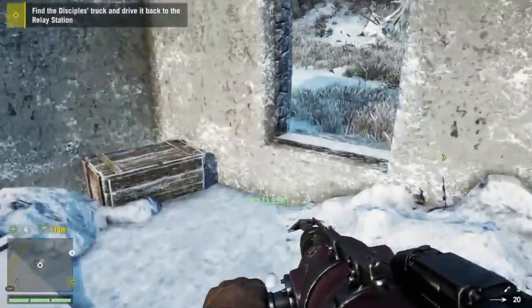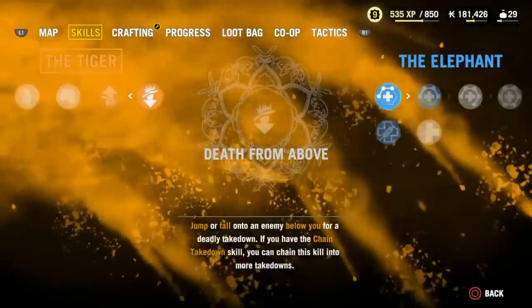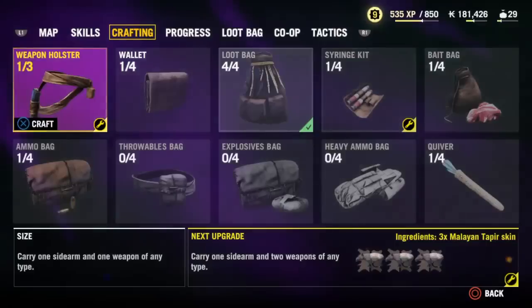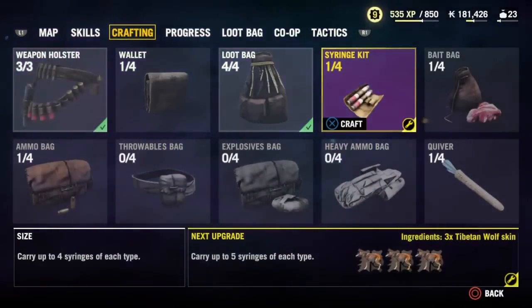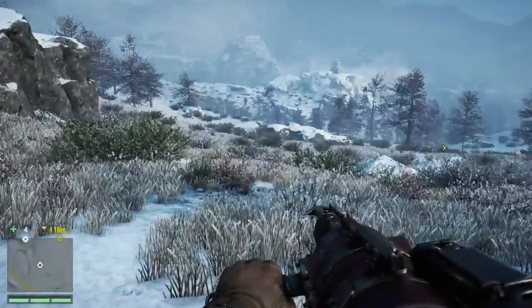Here's one with skins - honey badger. Oh, awesome! Alright, so we've got something to craft now. I've got 9 skill points there as well, I'll come back to those. Upgrade my weapon holster - brilliant, I can carry another weapon. Oh, I can do it again - great, we'll have a full arsenal in a minute. Syringe kit - perfect.